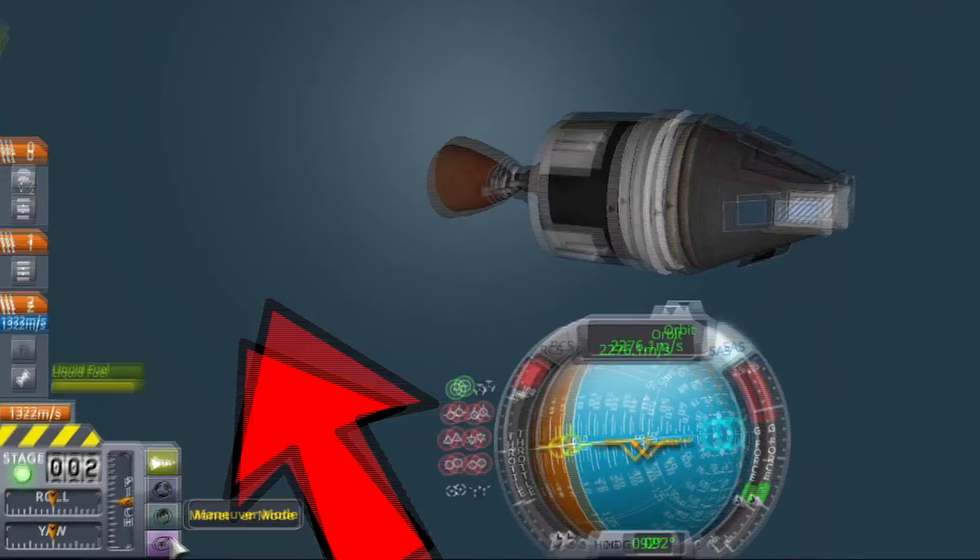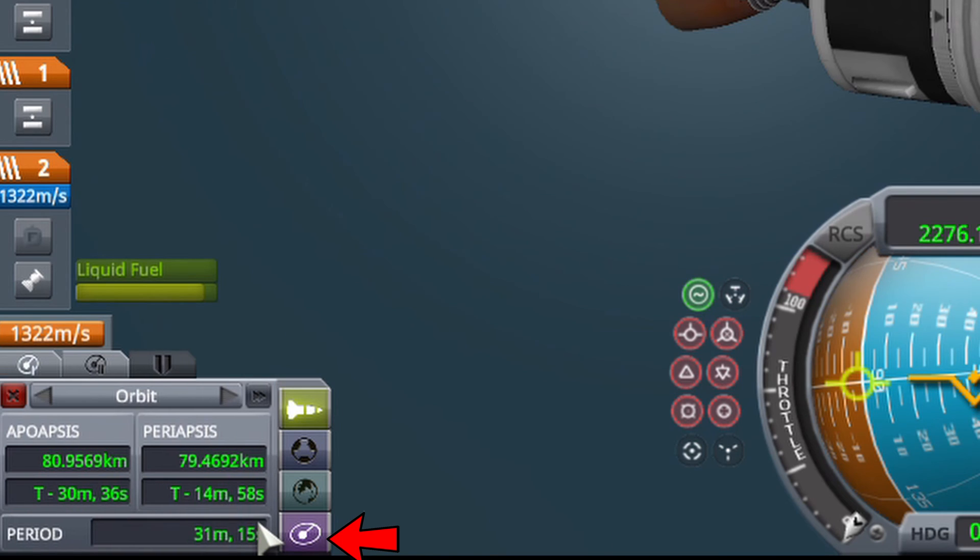Kicking things off with our honorable mention, this setting is called Maneuver Mode, and it was actually added quite recently in version 1.7. It can be activated by clicking the purple button next to your pitch, yaw, and roll input indicator.